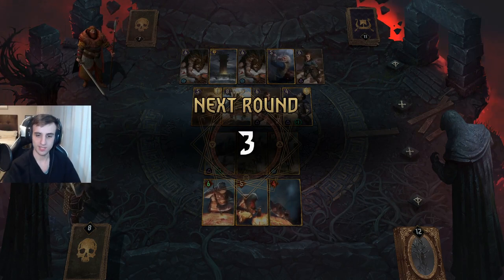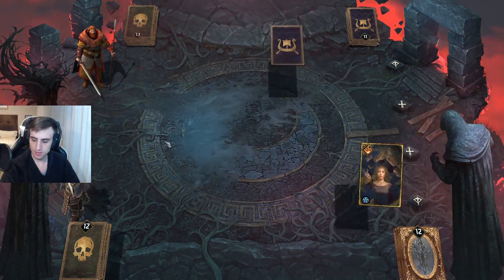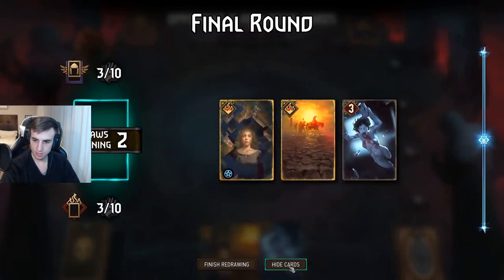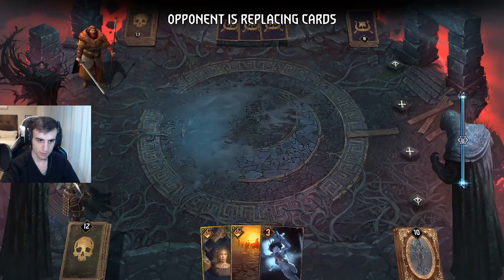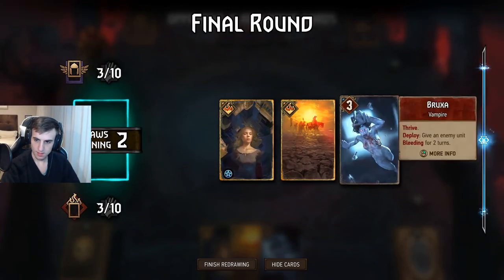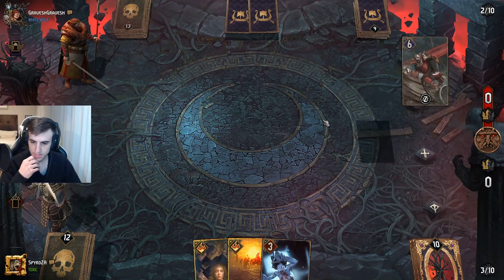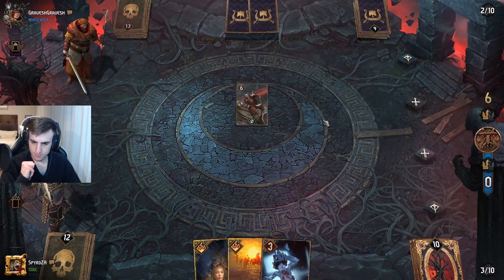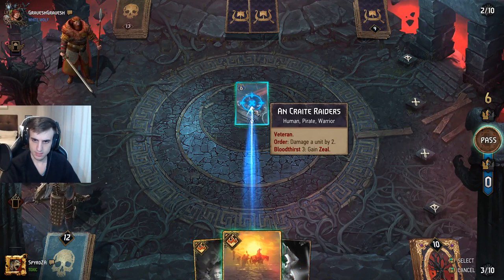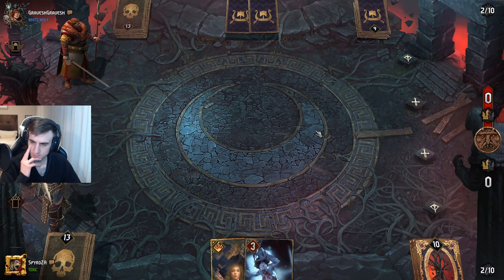Now we're going into a situation where we've both used our leader ability — it's going to be completely top deck mode, me against Skelliger. We have Azral, which is going to be the best card left. We don't really have much else. It's a very short round 3. We could be uninteractive with a hand like this, so I'm going to go ahead and play a Heat Wave and just be as uninteractive as possible.